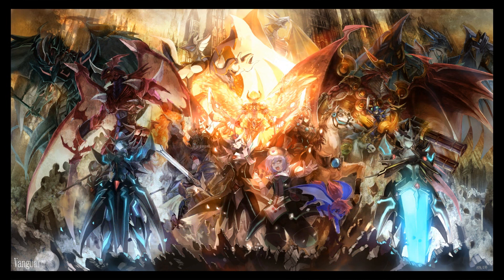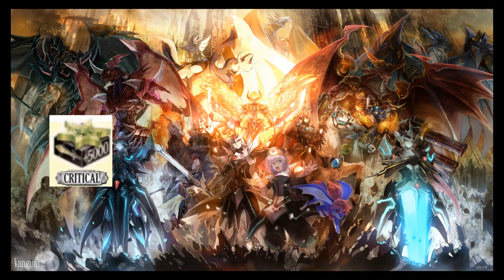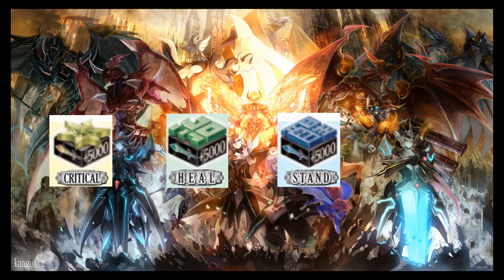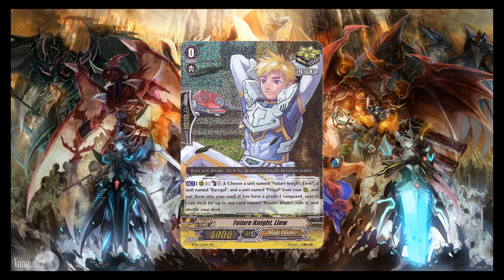There is another type of card that looks different, easily identified by the yellow border on the bottom — these cards are called triggers and have a different purpose in the deck. There are 4 different types of triggers, identified by the symbol on the top right. The yellow symbol is a critical trigger, which allows you to deal extra damage to your opponent. The green one is a heal trigger, allowing you to heal one of your damage. The blue trigger is a stand trigger, allowing you to stand a card that's already rested. The brownish-orange symbol is a draw trigger, which lets you draw an extra card. Triggers also grant an additional 5000 power boost when activated, and can still be used on the field like any other card — they have a grade number, guard amount, and power.